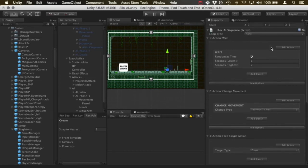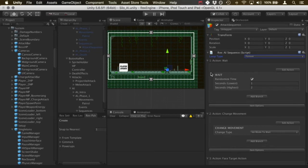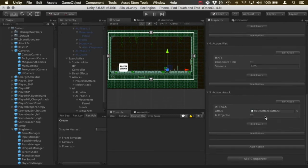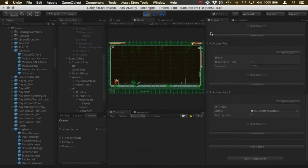I'll set the loop type to 'forever' so this sequence keeps looping. What we're going to see is this action playing over and over indefinitely: he's going to wait, then stop, face toward the player, and do the melee attack. Then he's not going to start moving again yet because we haven't set that up — so right now he's just going to stop there.